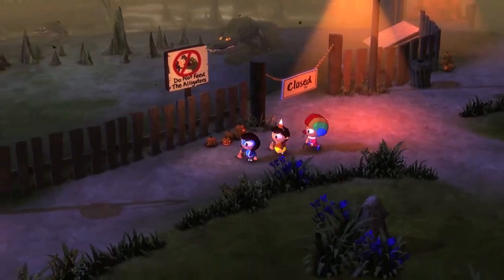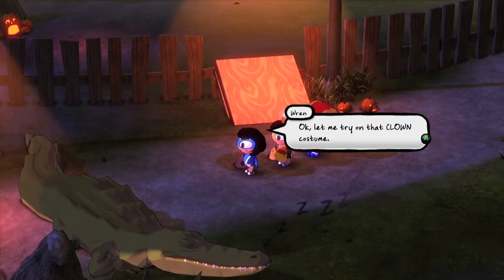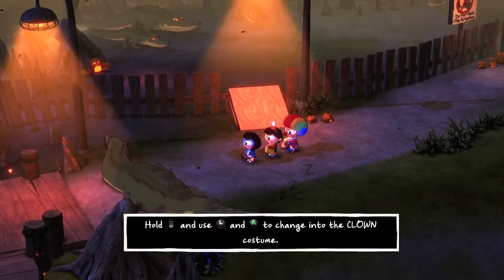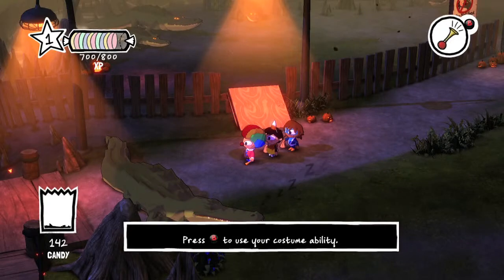He will don the clown suit. Then what you want to do is go a little bit to the left — he should teach you how to use the suit as well as the costume swap. You want to hold the right trigger and then select the clown suit.